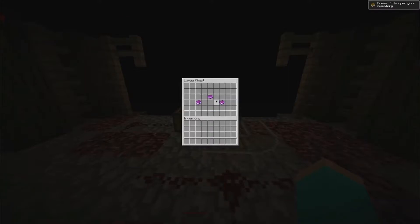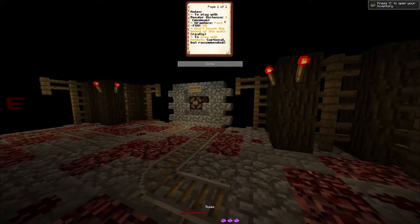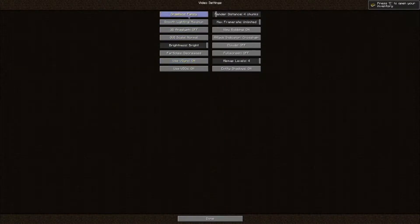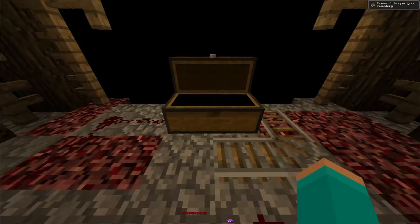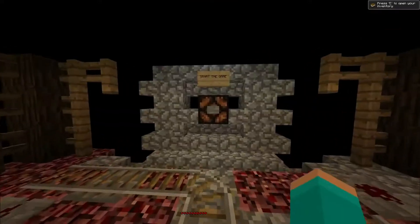There's a chest here — rules, introduction and credits. Let me turn the Minecraft music down, it's quite loud. Rules: render distance 4 minimum, graphics fast, FOV 90, don't touch the blood on the walls, play with helmet optional. I'm already on four chunks. The introduction reads: the demons have always been supported in the depths of the world, in the mines — the needle. These mines have taken the life of many persons. The hole of the deaths keeps something to you.